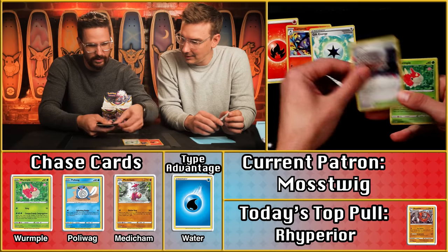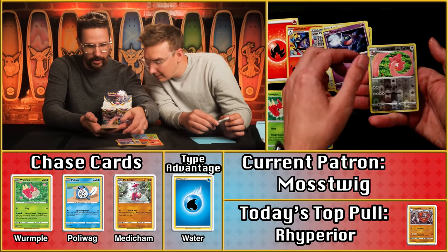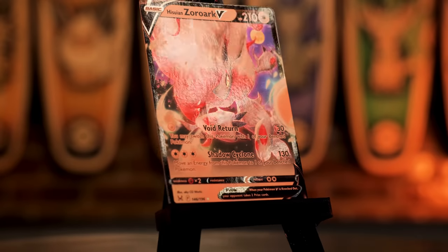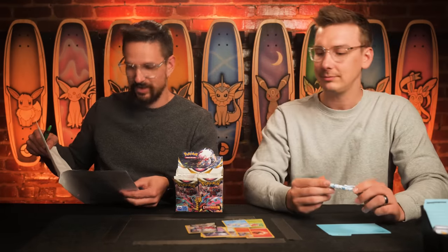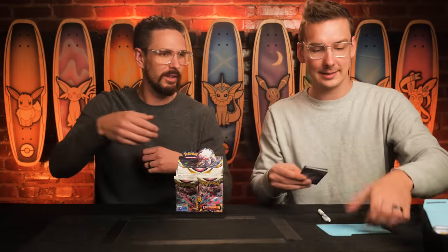Let's see what we've got. Lost City. There's the Wurmple — that's a point. The Horsea is a point because of the water type. And there's something in the back with a flourish — the Zoroark! This is one of my favorite cards from the set. It's really competitive — people are putting it at like maybe the third or fourth best deck right now. You try to put lots of damage on your own bench, and the more damage you have, the more damage the Zoroark does. The Hisuian Zoroark V is worth $2.37, so we round up to three points, plus two more — that's five points today for seven on the season for Moss Twig. And a really cool, very pretty, competitive card headed your way.